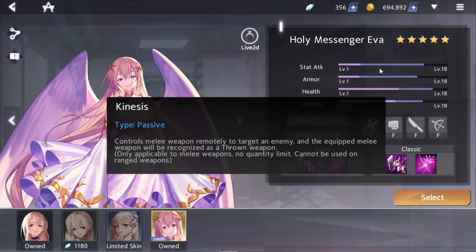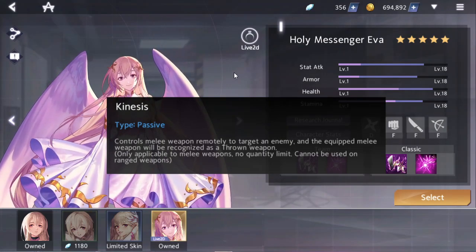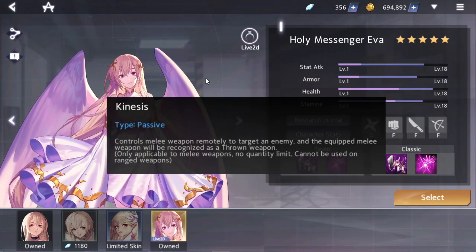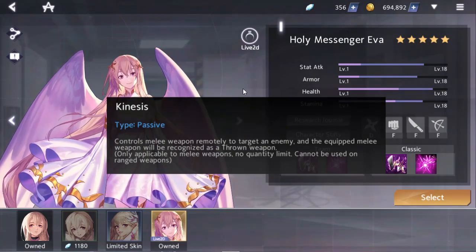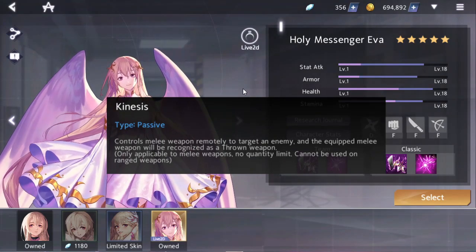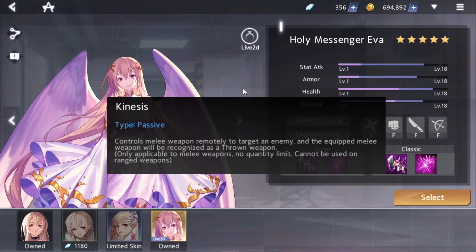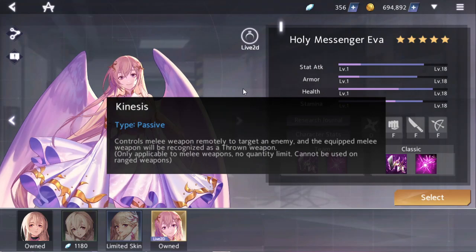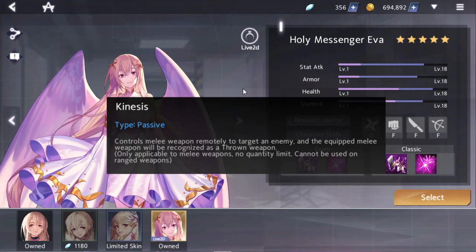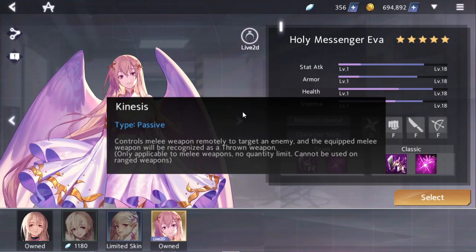On the topic of her skills, her passive is Kinesis. She controls a melee weapon remotely to target an enemy, and the equipped melee weapon will be recognized as a thrown weapon. Only applicable to melee weapons, no quantity limit, cannot be used on ranged weapons. Basically, she has access to every melee weapon in the game, and her damage is considered throw damage. So battle boots and battle suits reduce the damage dealt by her techs. It doesn't matter what weapon she's holding — blade, stab, or hand weapon — those are all considered throw damage.